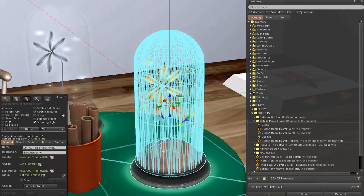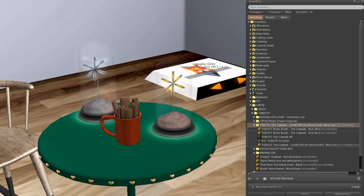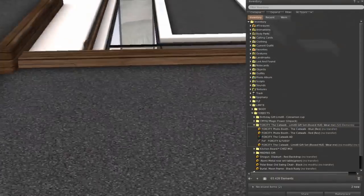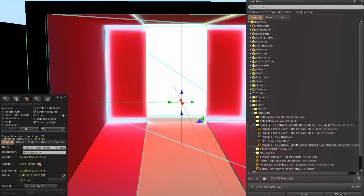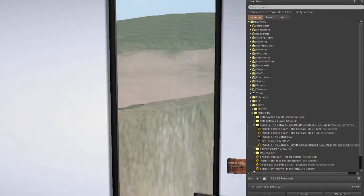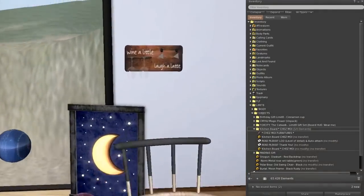I really like the flowers, they're pretty. From Fox City — oh yeah, I almost forgot — Fox City gave two backgrounds, one blue and one red. It's like a catwalk and they are 22 land impact. It's just for photos so it doesn't matter. Then from Chesmoy we get this...